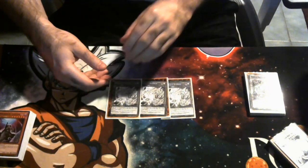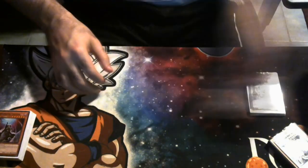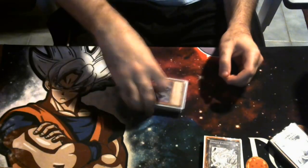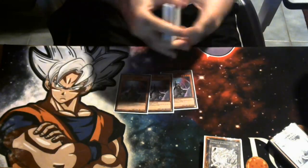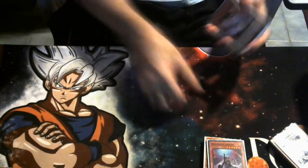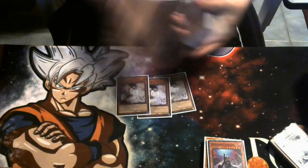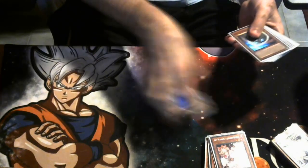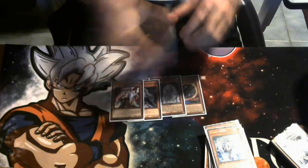Ending on Heavenly Spheres plus three or four hand traps depending on how you open isn't necessarily going to be enough, but just off Heavenly Spheres it can lead into some interesting plays. That's it for the engine — everything else is non-engine. We're playing three copies of Shifter because we can. We've won games solely off of Shifter. Three Ash because it's Ash, and three Veiler.